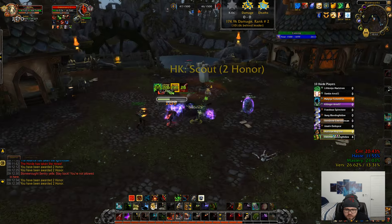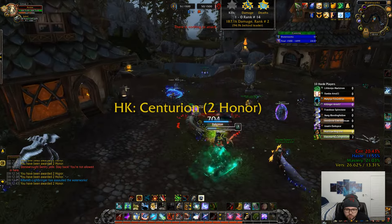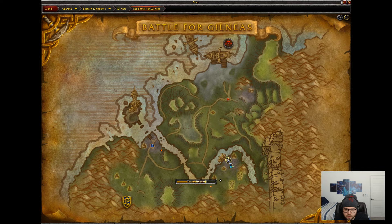Their hunter is definitely their best geared person on the team. The Mist Weaver is not super undergeared but he's definitely not well-geared either, so the priest is definitely more geared than him.